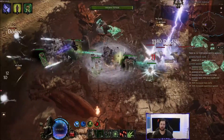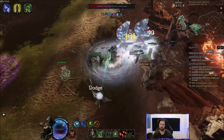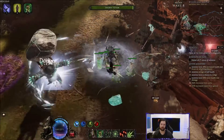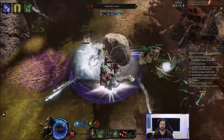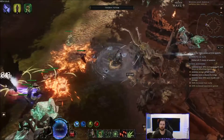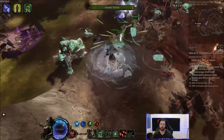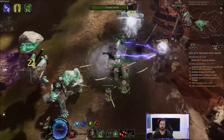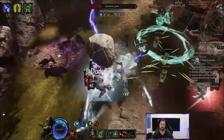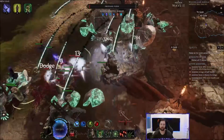We're hitting the dummy for around half a million with our frostbites. Our ward retention is at 540–550, and that's why we have so much ward. You can only achieve that by being a Shaman — we'll explain why. This build is indeed a Shaman build, and if you want to play the low life version you need to be a Shaman.